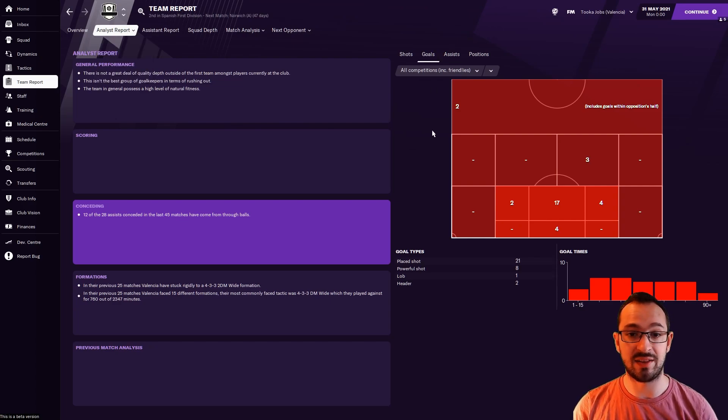Have a little read of the analyst report. Every team did defensively amazing, decent results and decent finishes. Manchester United won the Champions League — fantastic tactic by FIFA Kingpin. This is the Brand Cam Walk tactic — hopefully you download it and have a great save with it. This is Tucker Jobs Gaming — please subscribe, like, and comment if you enjoyed the video. See you next time, bye!